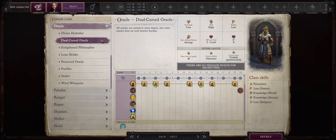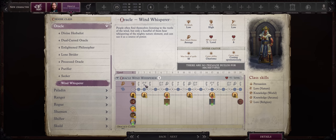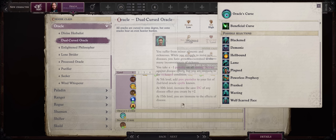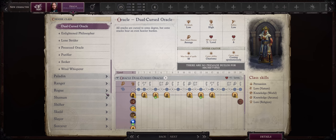Dual Cursed Oracle feels like the best Oracle of them all now, because Revelations are that good and you have even more of them. The main reason I wasn't a fan of other Oracle archetypes is that they often reduce your Revelation acquisition speed — something I don't want at all. Dual Cursed Oracle supercharges it instead. The limitation of having Dual Curses doesn't mean much, because some curses have very minor effects like Lame or Plagued — though Powerless Prophecy can be quite crippling until you become immune to it through the Freedom of Movement spell. It's a powerhouse, especially because you can become a merged Angel with Oracle as a Dual Cursed one.